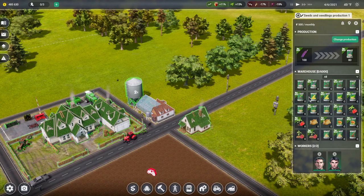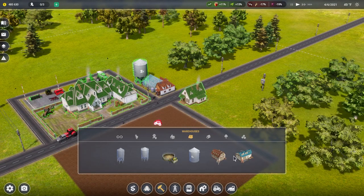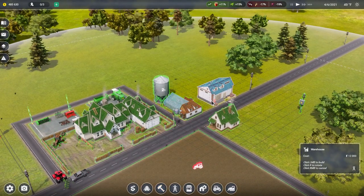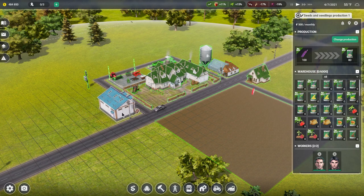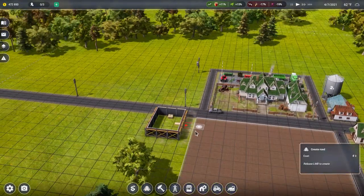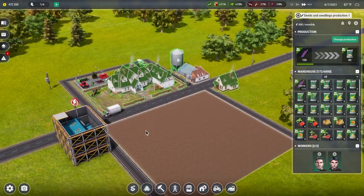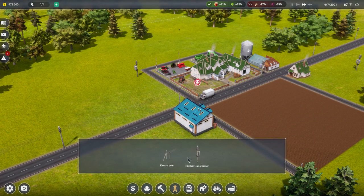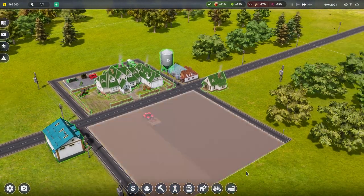We're going to change the production - boom. Once our warehouse comes into play we're going to need more storage - marketplace or warehouse. We'll put this right here, get a nice little road going through. Our seeds are in production - it takes 100 of them to make 80, so you get a little bit of a trade-off there, but it's going to work out in the end. Now these seeds are being made. How do we sell the seeds immediately?